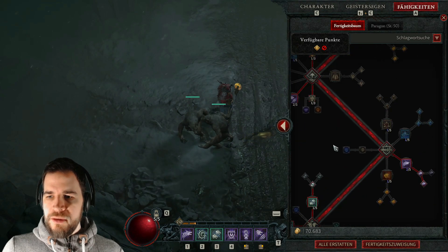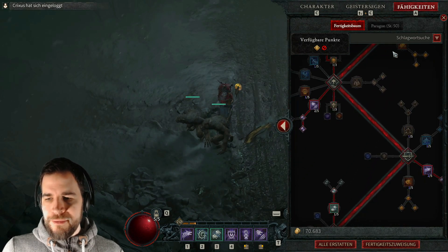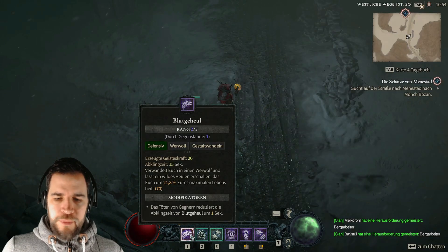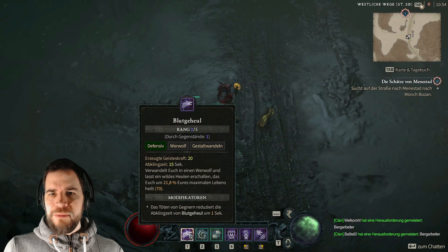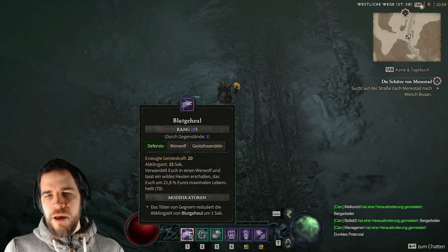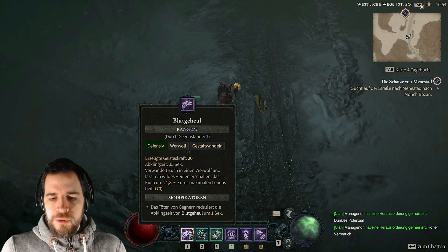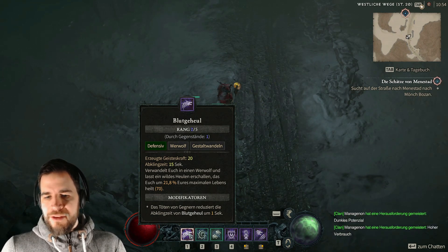Aber zu Beginn ist der Wehrbär ziemlich träge und langsam. Deswegen habe ich auf den Wehrwolf gesetzt, besonders weil der halt einfach auch coole Sachen dabei hat. Man denkt auf den ersten Blick, okay, der Wehrbär ist der Tanky Guy und das ist er auch. Er hat quasi mehr Verteidigung, ist mehr gepanzert sozusagen.